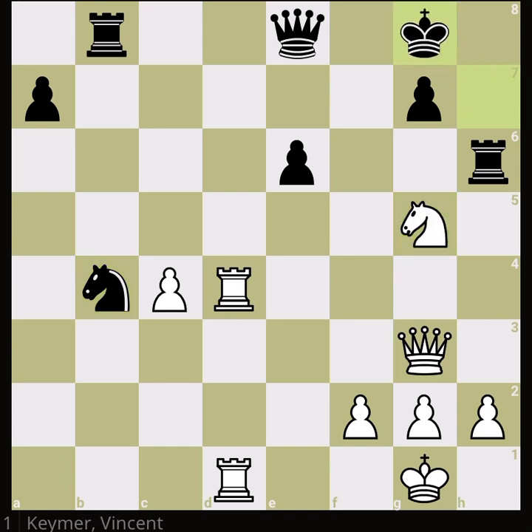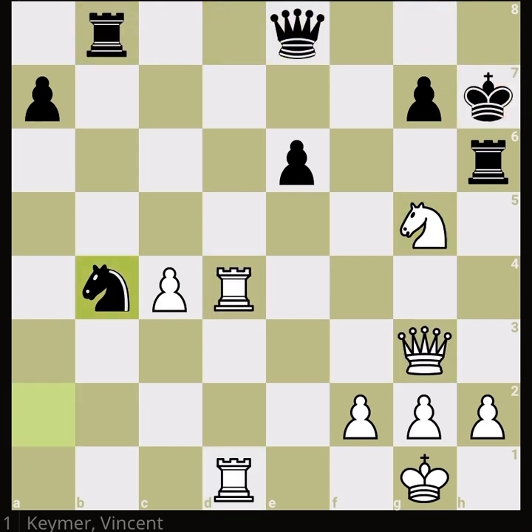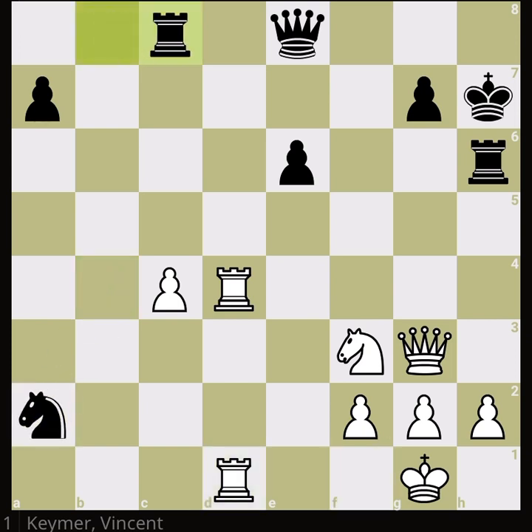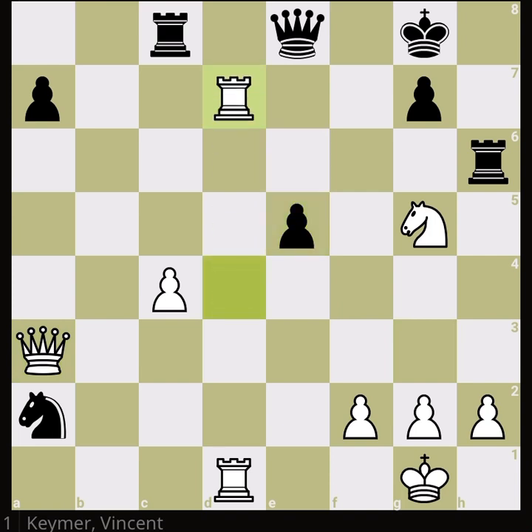Even if you vacate the c-file and b-file, that rook is the only defender of the knight. If you retreat the knight instead, this beautiful check forces the king to go down and it's basically the end. There's a very nice tactic: queen takes rook, queen takes — it's mate! Daniel saw this, and Vincent played that sneaky queen g3 move for this reason. So Daniel didn't retreat the knight; instead he played rook c8, but that was also the end — after the check, the queen attacks the knight and black cannot defend it.